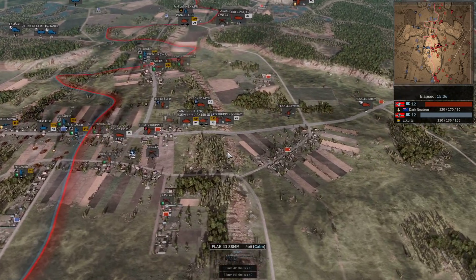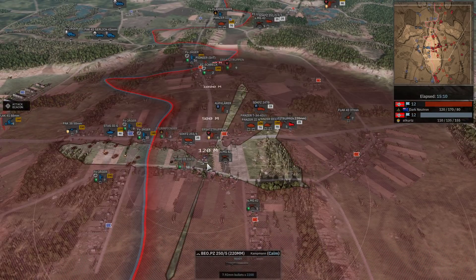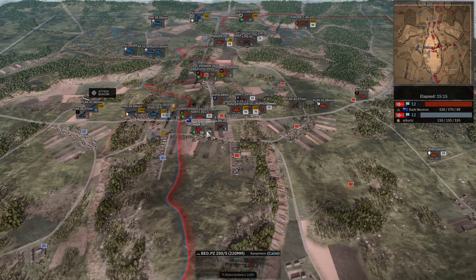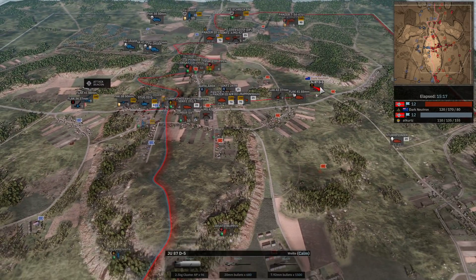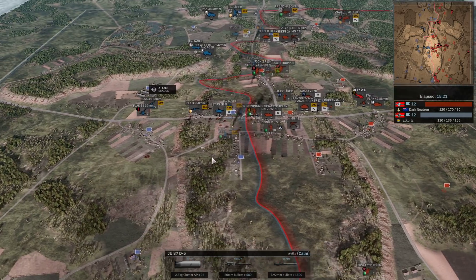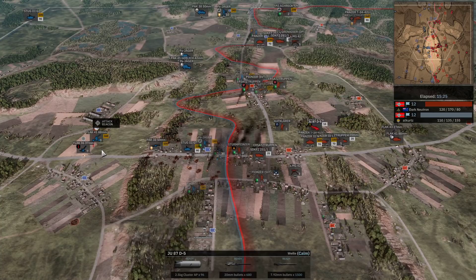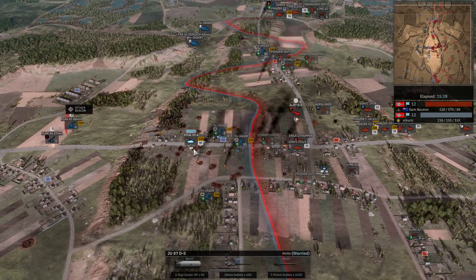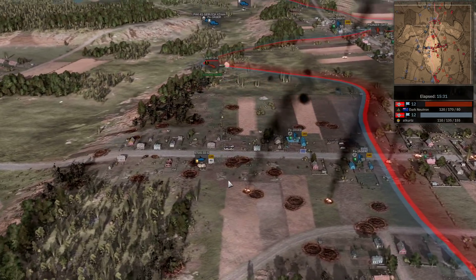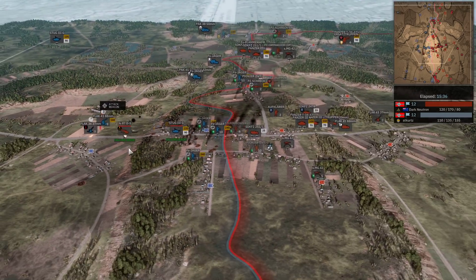If Dark Neutron carefully moves his off-map forward, perhaps behind this church, he could reach that position. Here comes another JU 87 trying to take out the Stug 3G, but I think the Stug is backing off the road and should lose line of sight. He doesn't get the kill, and I think the JU 87 might go down here - yes, this is intense - yes it did go down. The Flak was entirely in the area, so that was a dangerous position.